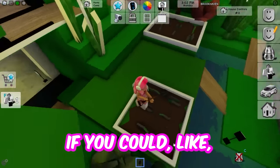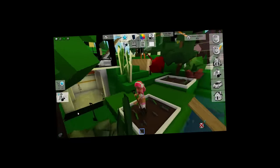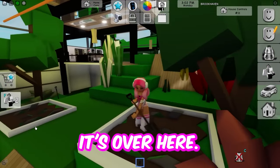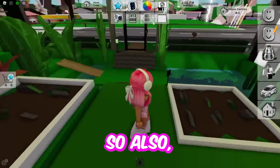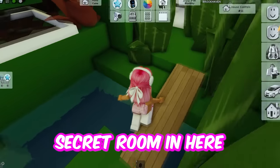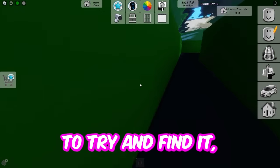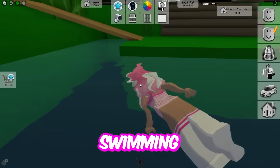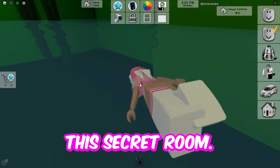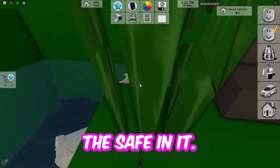I wonder if you could use it to dig anything — maybe over here in this dirt. That doesn't seem to be working. I don't think you can actually do anything with that shovel. Also, there is a secret room in here somewhere in the water. We're going to have to swim around to try and find it because I actually don't know how to get there. Just keep swimming and swimming until we find this secret room. Apparently this secret room also has the safe in it.